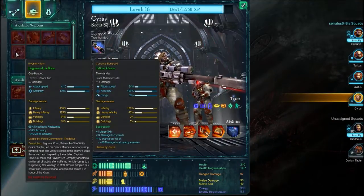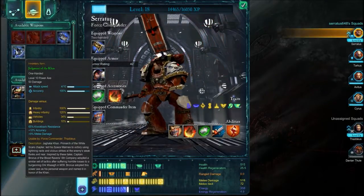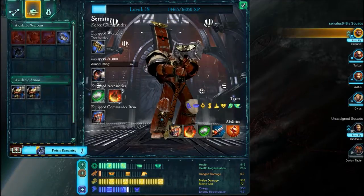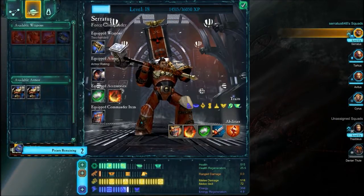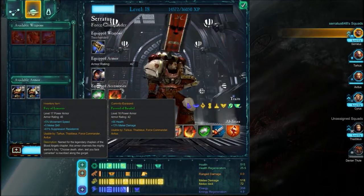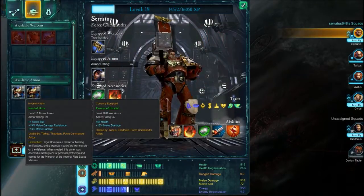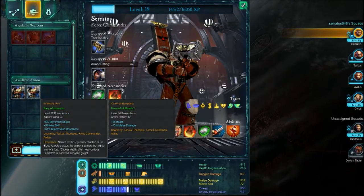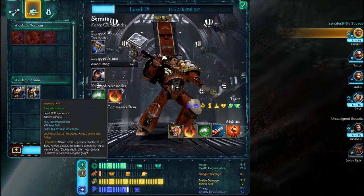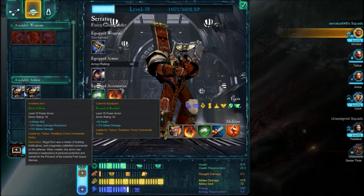Do you want this — Judgment of Khan? Is it better? No, we are using Doom of Traitors right now. Let's get rid of these things. Fury of Lemantes — melee skill, suppression resistance. This one seems like it's better, although it has worse armor rating.